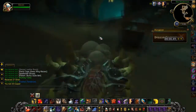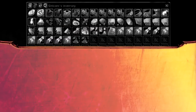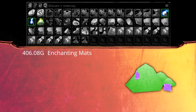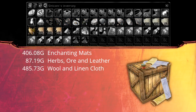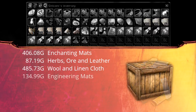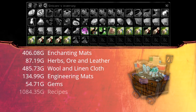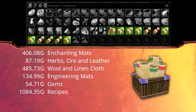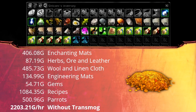I did 10 runs and calculated the gold per hour at 7.5 minutes average. Here's what we got: a massive amount of enchanting mats worth 400 gold; some herbs, ore, and leather from chests worth 90 gold; nearly 500 wool and 500 linen cloth together coming in at 480 gold; engineering mats from the boxes near the Foe Reaper boss worth 130 gold; some gems adding another 50 gold; 12 recipes totaling 1,100 gold; and two pirate pets currently worth 500 gold together. This results in 2,200 gold per hour without transmog.